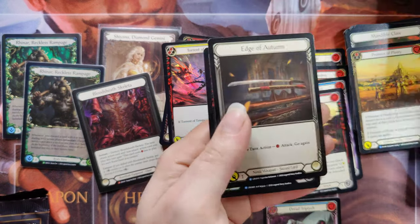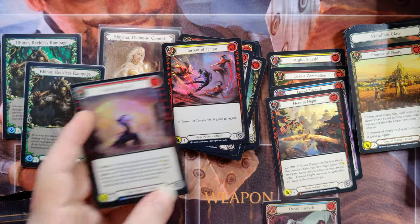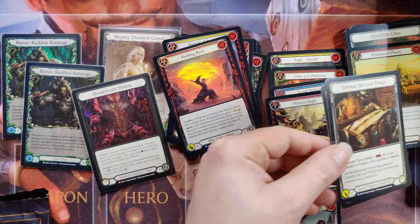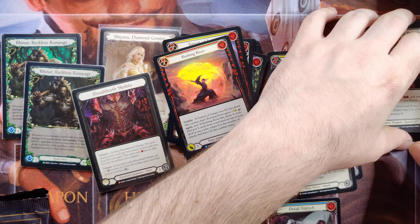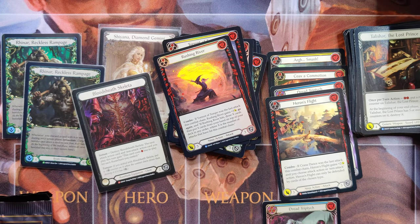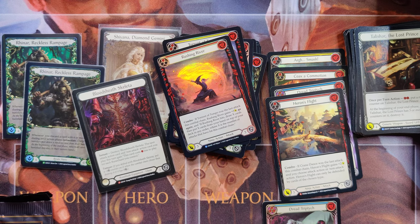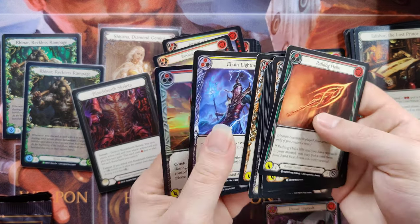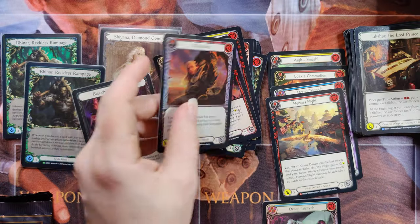Talishar the Lost Prince, Edge of Autumn, and a rare foil Rushing River. We'd really love to get some of these other rare foils — any of the tokens, any of the heroes. If I could get any of those rare young heroes in foil, that would be amazing. Kavdin, Benji, Datadol. High Speed Impact, Chain Lightning Majestic, and Chokeslam.